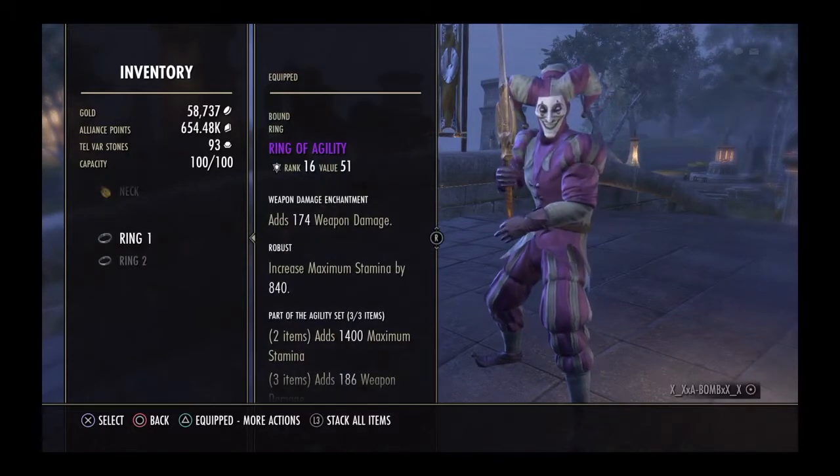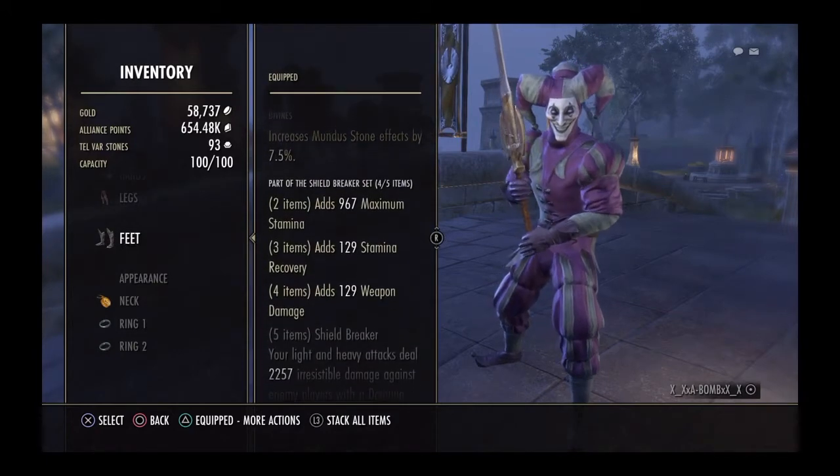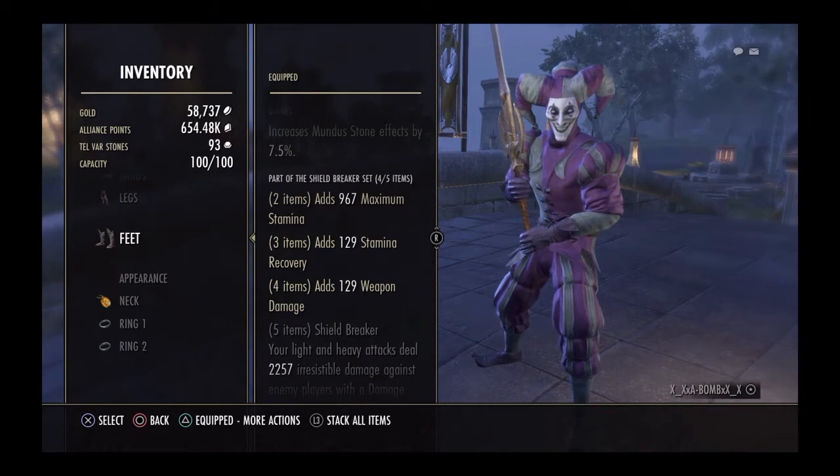3-Piece Agility, Weapon Damage, all 3, Robust, all 3. And the reason I chose Shield Breaker — it gives Maximum Stam, Stam Recovery, and Weapon Damage.